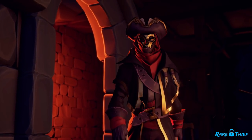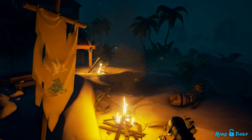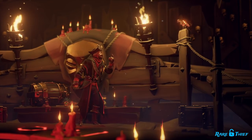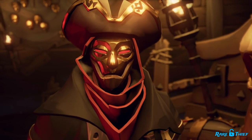Meanwhile, the Servant of the Flame has other plans for Golden Sands. With the help of other like-minded pirates, he seeks to sacrifice the island and let the Shroud consume it. The future of Golden Sands hangs in the balance and it's up to us, the Pirates of the Sea of Thieves, to pick a side and determine the fate of Golden Sands Outpost.